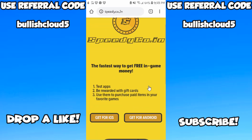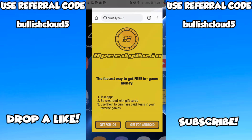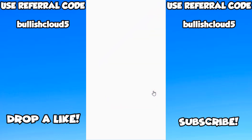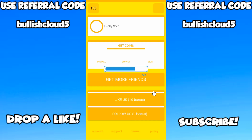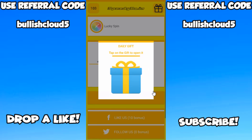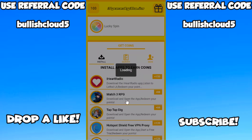Then it's going to take you to the website, and like it says: the fastest way to get free in-game money. So you select what phone you have. For me, I have an Android, so I already have the application installed. SpeedyCoin — when you get it, it should automatically refer you to me. But if not, if it says referral code, put in bullishcloud5, all lowercase. Here is my SpeedyCoin account. I already have 100 coins because I've been giving it a go. It's quite fun, plus you get daily presents like this.